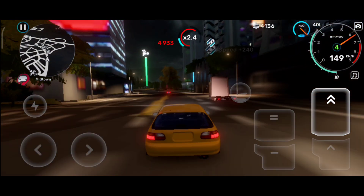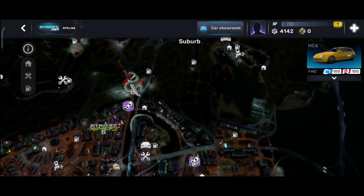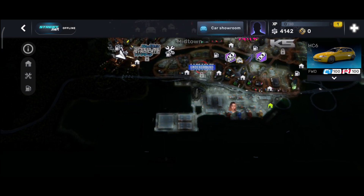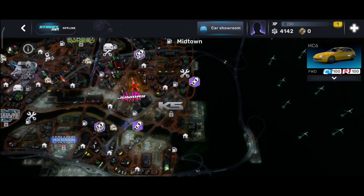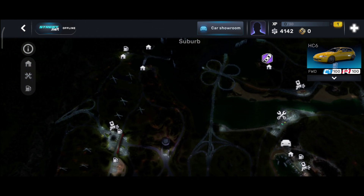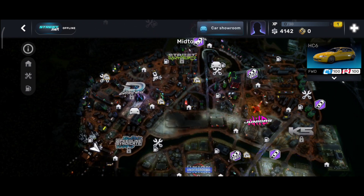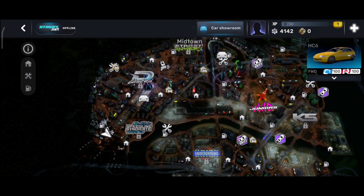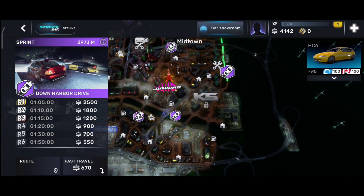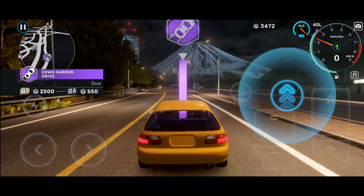Here is the map — it's pretty big. We have the city, which is the largest area, then a port down here, a bridge, and the outer side. I'm going to go to the outer area first, probably starting with this race. I'll fast travel there because I'm too lazy to drive.